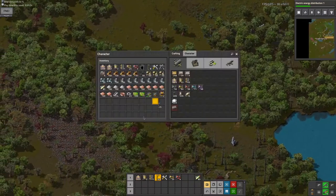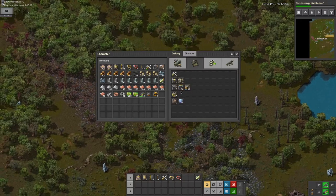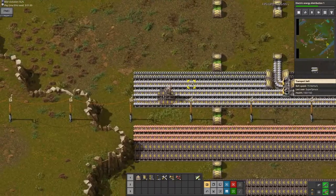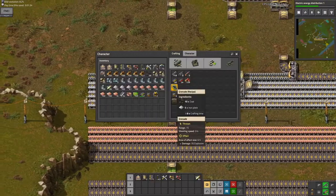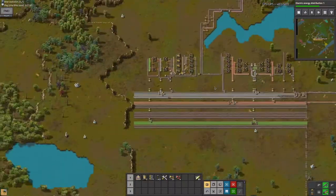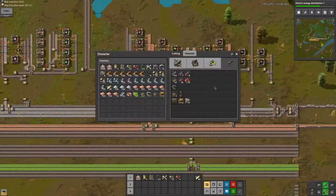Some of the trees do cover the ore veins though, so I will need to chop down those trees. I probably want to get as many mining drills as I possibly can here and cut down these trees. Another way to cut trees down — because there are a lot of trees here — I'm gonna need to get grenades. This will require coal. I only can make four grenades. This is bad, I need to walk all the way back to get more coal.